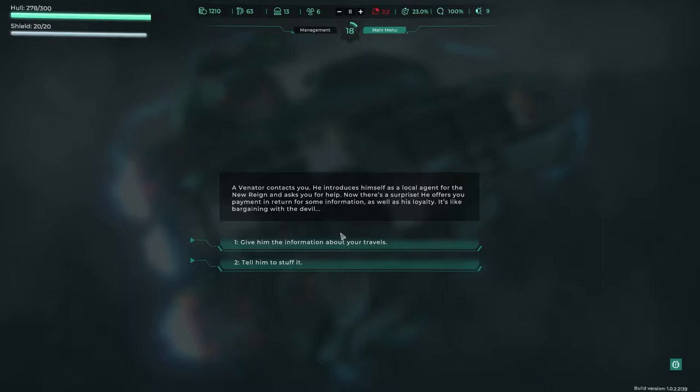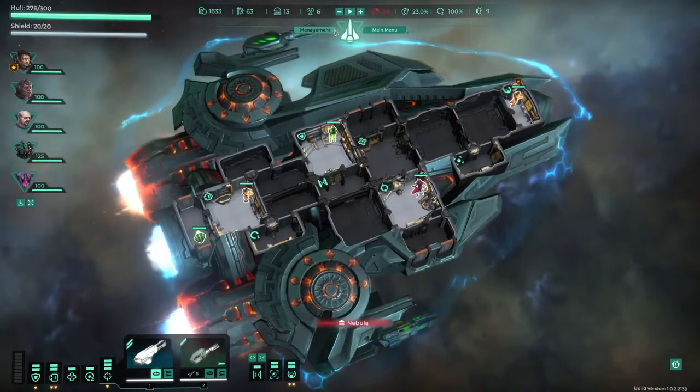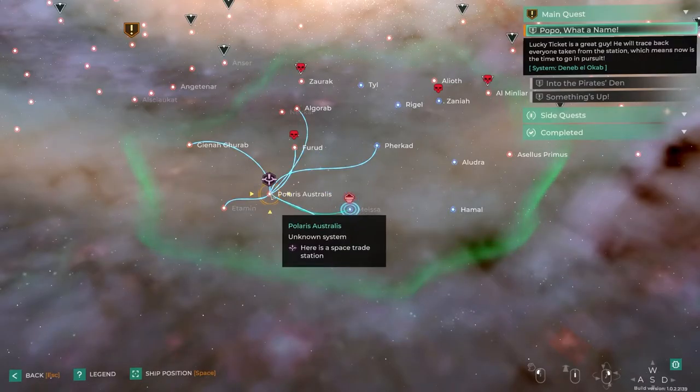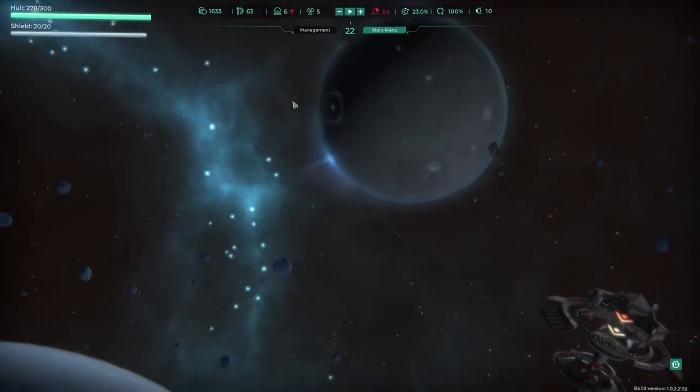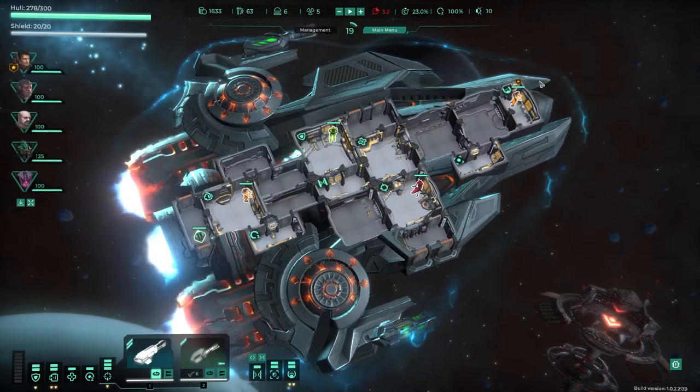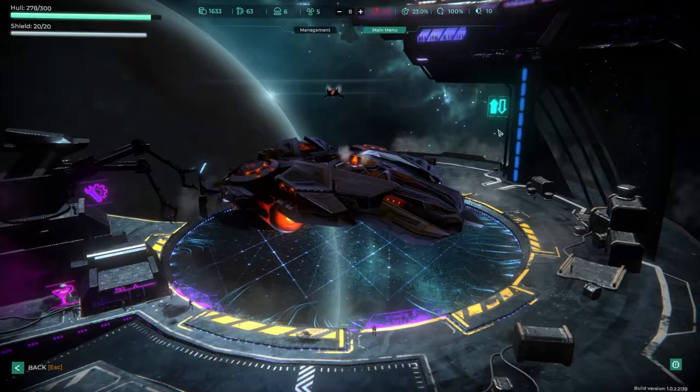Oh, it increases your bounty level — that's fine, I think. Bounty plus about 420 credits. We actually need to get to this station for sure. We've got a decent sum of money here. Free from the Venarators — in the meantime, let's trade. I'm sure you have something that might interest you. Sounds good.